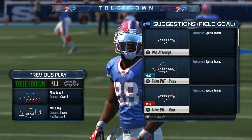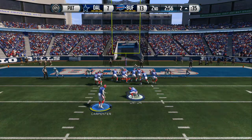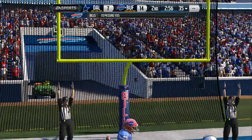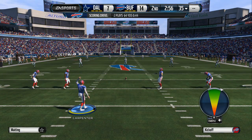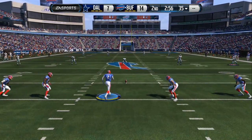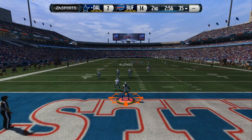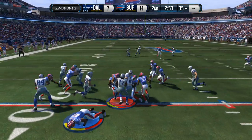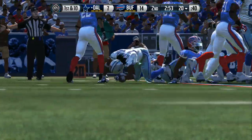Get a wide-open receiver down the field — the quarterback does a good job of finding him. He throws it down there and gets the easy touchdown. Makes the PAT. Dan Carpenter readying his team for the kickoff. Harris is running this one out, and it's essentially a touchback as he's tackled right at the 20.